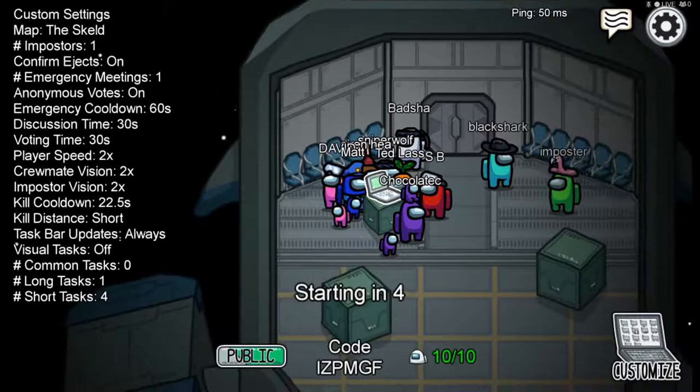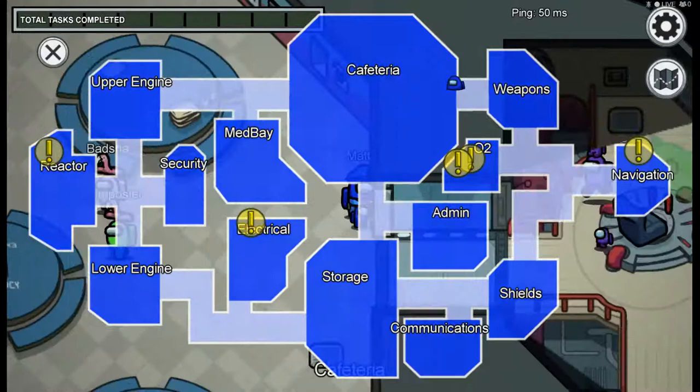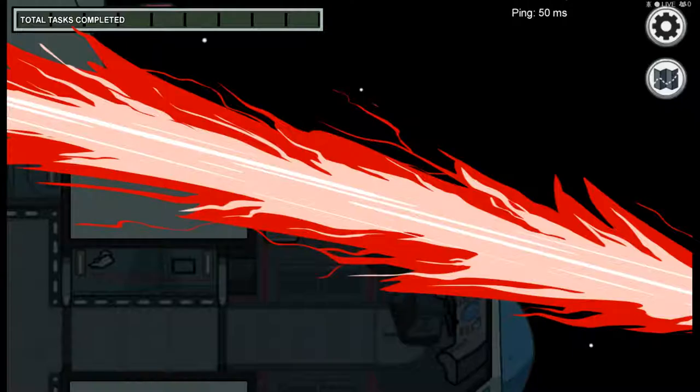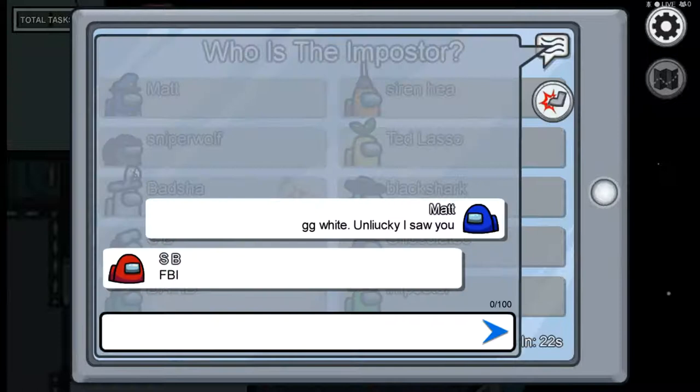Hopefully I'm not the imposter this time. Well, if you are, you don't tell us - you just look for me and kill me. Let's go get some tasks done. There's already a meeting called - no one's dead yet. I'm going to type in the chat: why the meeting, no one's dead yet. All a bit sus.